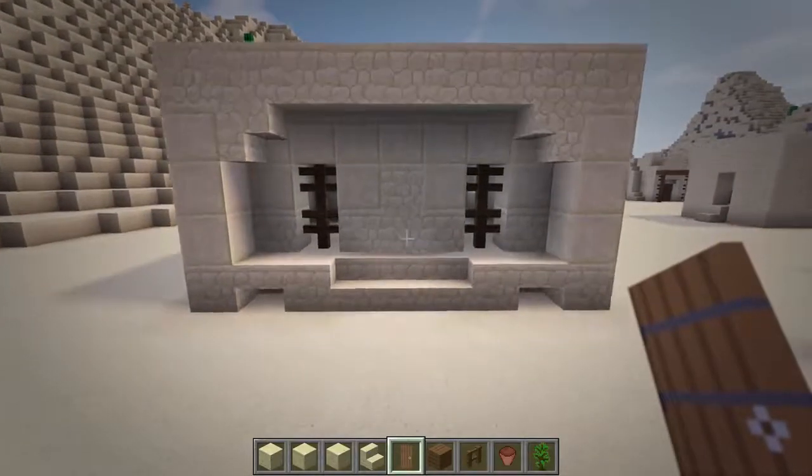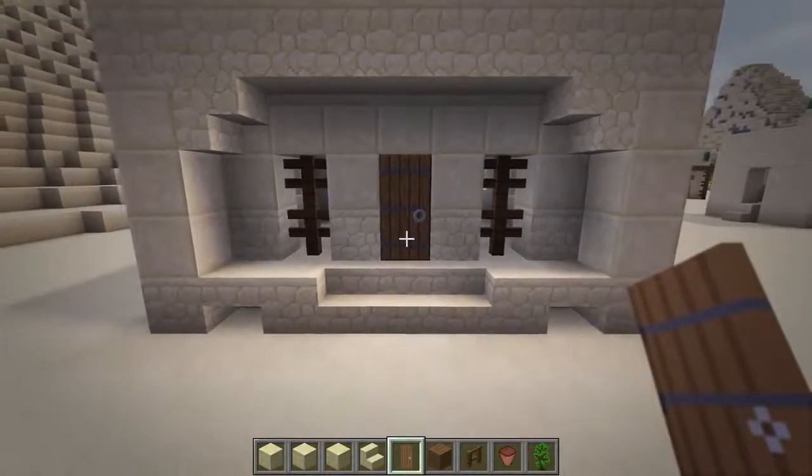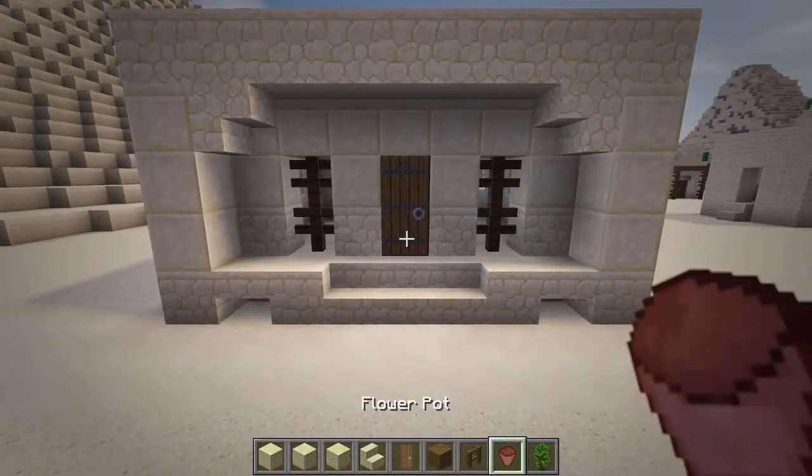Next, add a spruce door at the center, and then we'll add flower pots at each side with your choice of sapling or flower.